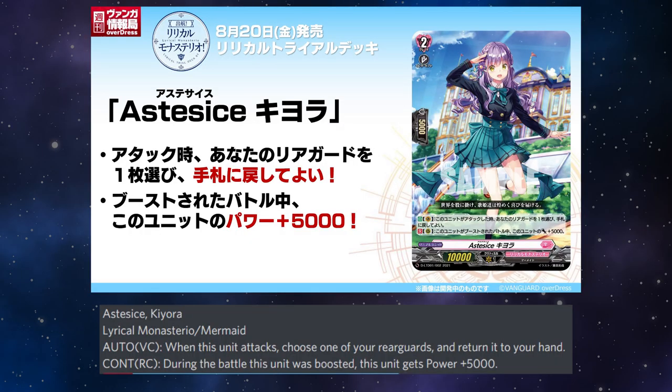As this says, Kiora: auto on the vanguard circle — when this unit attacks, choose one of your rearguards and return it to your hand. Continuous on the rearguard circle — during the battle of this unit while boosted, this unit gets plus 5k power. Pretty typical — you bounce the unit back to your hand.